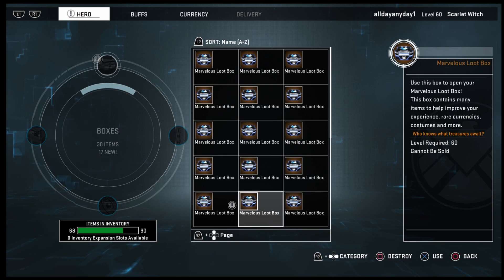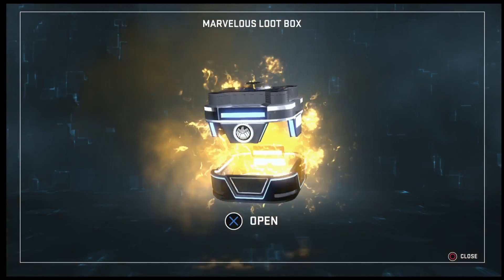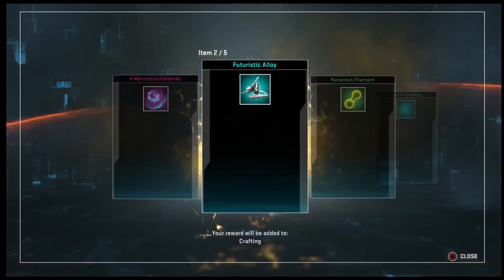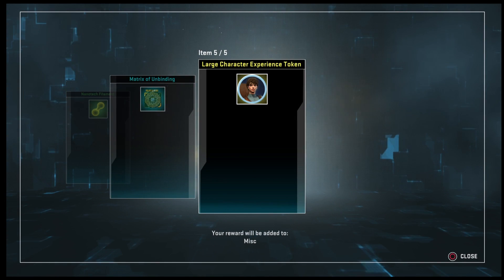Alright, 30 boxes. Random hero ultimate. Large character XP token.